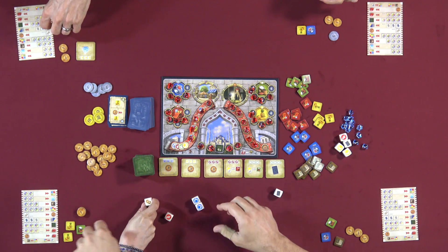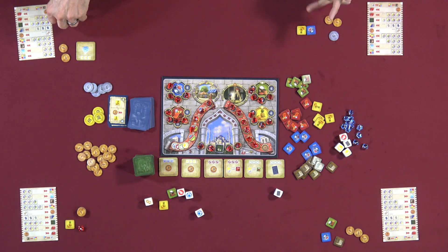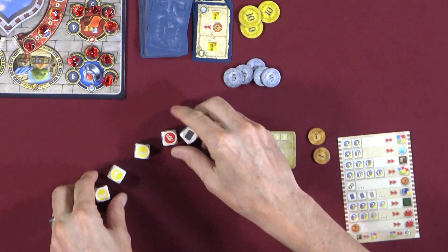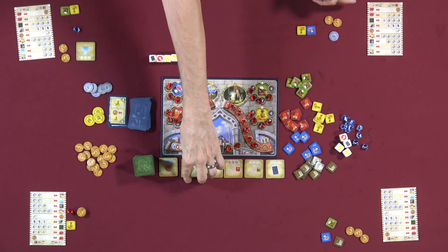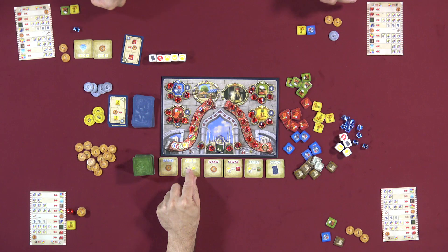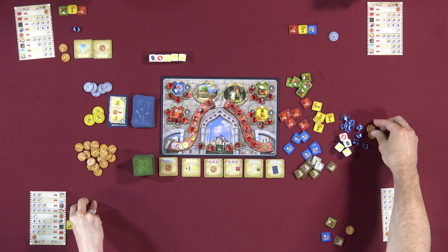Nicky takes two card dice for her card action, flipping two cards and choosing one. She picks the card giving five lira for using two card icons, discarding the others. With ten lira she buys the first ruby for ten. Lincoln's next turn: income gives him a crystal. He rolls three of a kind and takes a mosque tile, then uses a single card die for a Bizarre card, getting a red goods marker while others can spend two lira for a red.